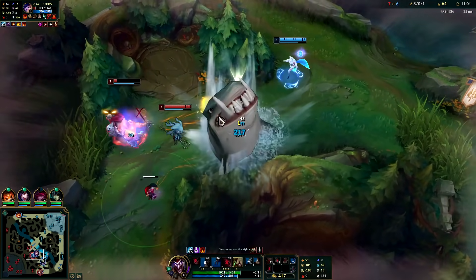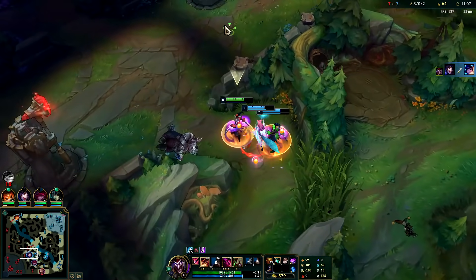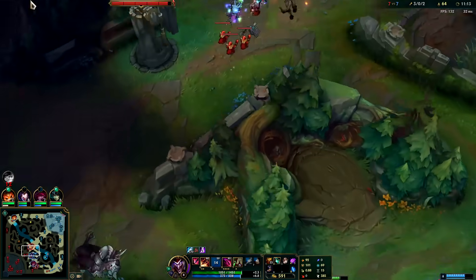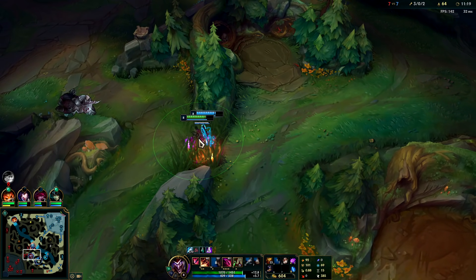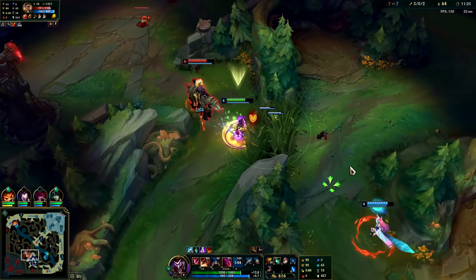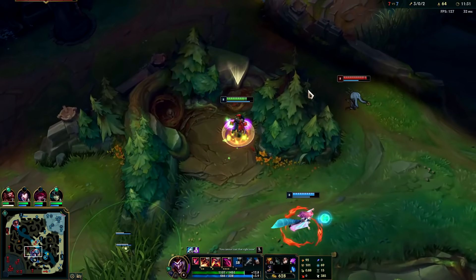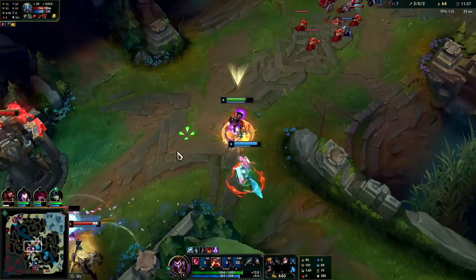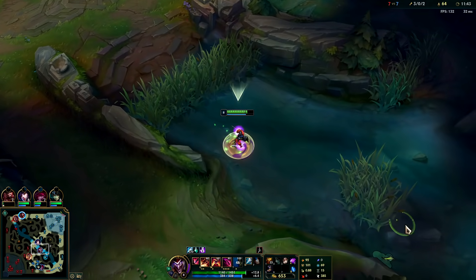I used my R a bit late and got snared. I don't think we can get the kill — not with the dive right now. Rel's over here too, she's going to walk into everything. I don't think we're going to get Fizz, but we'll get some damage on him. Ahri's charm is on cooldown. My ult is back up — we can go for dragon. We'll grab Scuttle in the meantime.